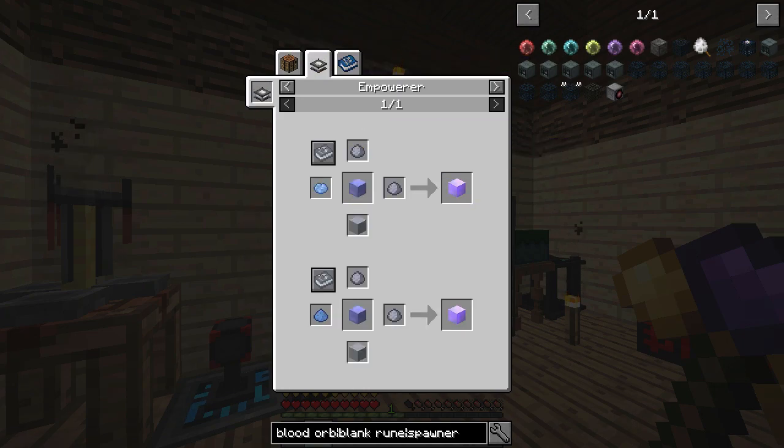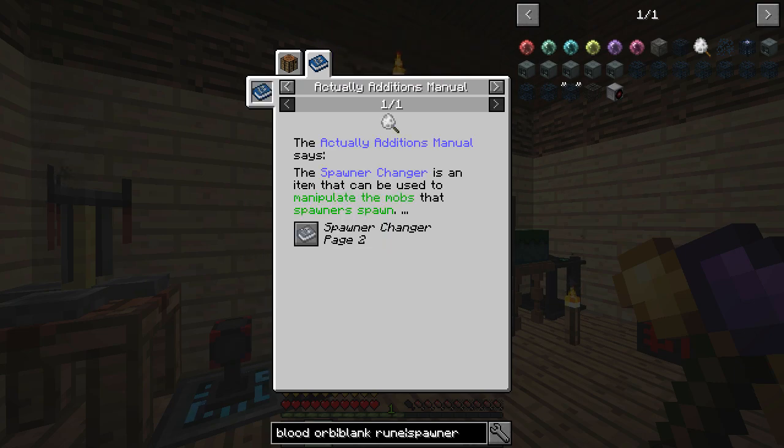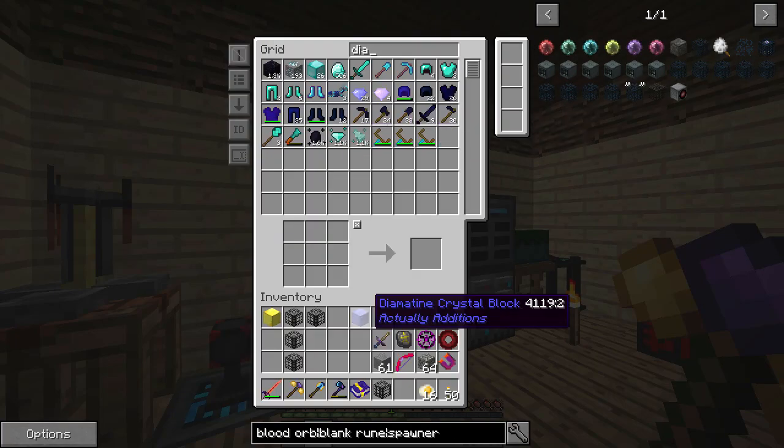We need an Empowered Diamond Team Crystal. We have a little bit of the diamond part but none of the blocks. These are, I believe, a one-time use, causing the spawner to be changed and the changer itself to be destroyed. It probably won't work with every type of mob. That is a big deal. I want to see what mobs we can use.